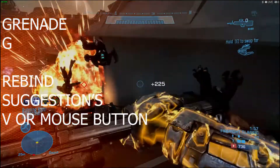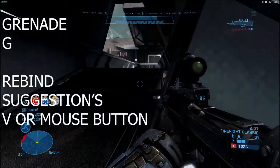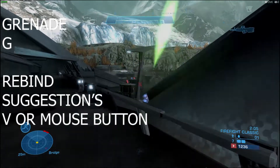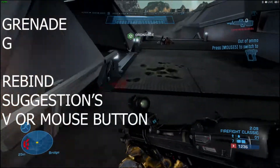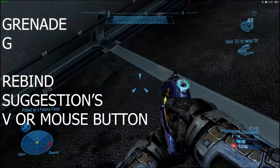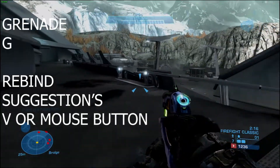Next key is Grenade. Now, this one is an interesting one, just because it's more personal preference than anything. In settings, Grenade is on G. In my opinion, this is an awkward and hard movement to make, because you either have to take your pointer finger off G or lift your thumb all the way to G, which is either way kind of uncomfortable and awkward, especially when you're trying to do it fast.